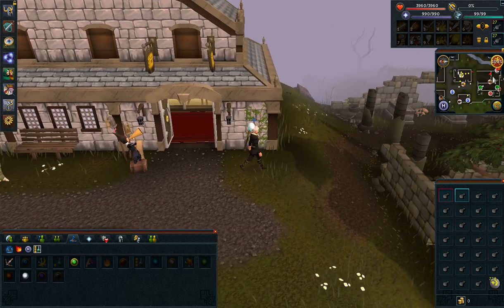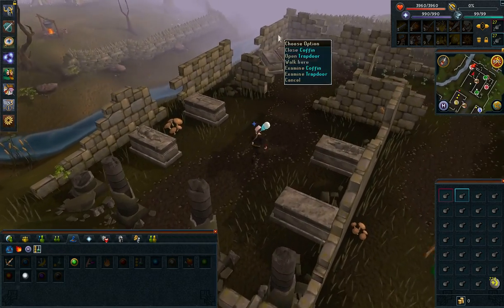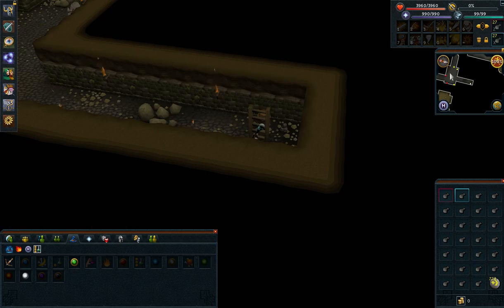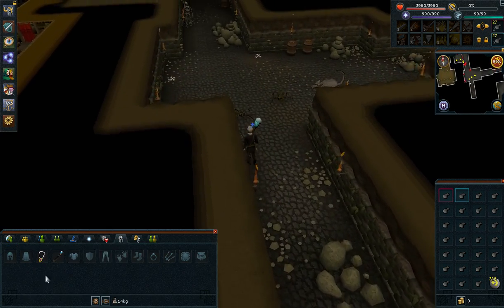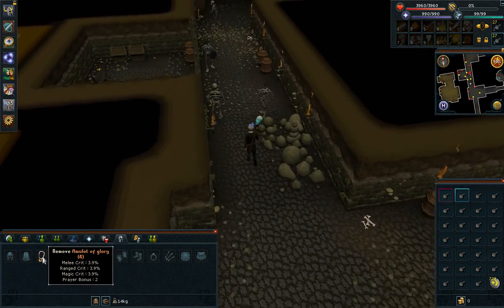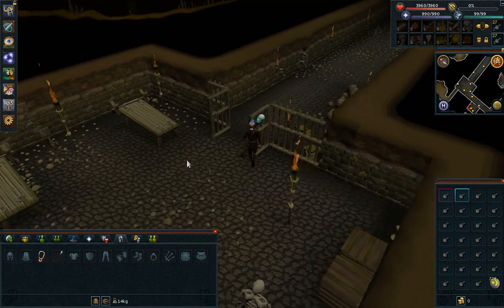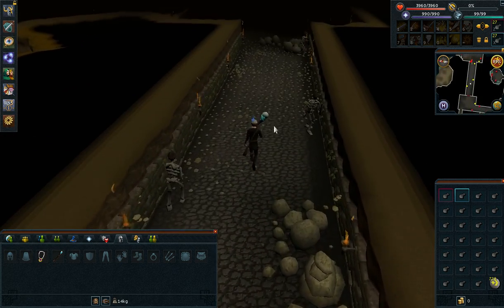I'm going to give you a quick brief overview of what you have to do. Basically, you're going to be in Edgeville and run to this trapdoor, then go straight down. For your setup, you should have an air staff. Here in my equipment, you can see I have a staff of air, which is really cheap — it's like 2k. And I have a charged glory for a quick teleport back. In case of emergencies with PKers, just right-click and teleport to Edgeville and you're out of there.